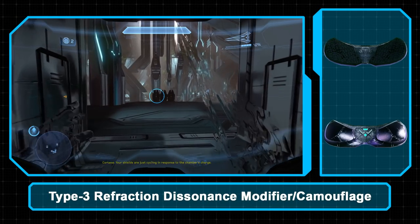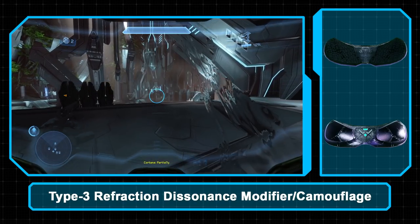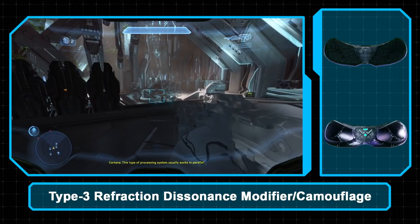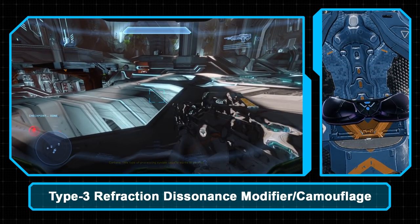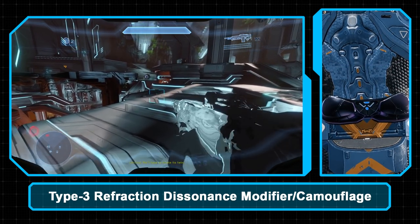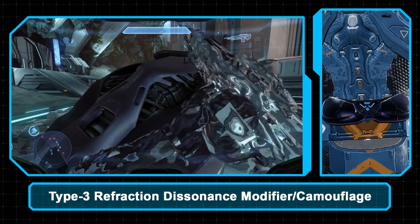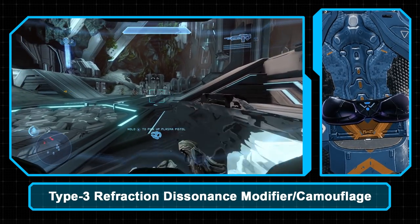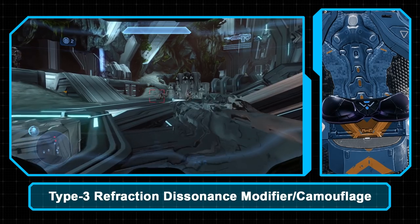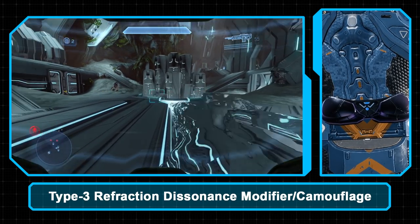The Type 3 Refraction Dissonance Modifier — also known as Active Camo — is a Covenant piece of equipment manufactured by the Sanghelios-based Merchants of Keycost. Attached to the base of the spine like most other armor abilities, this plug-in module bends light around the user, making them nearly invisible. A brief shimmer from the diffracted light is all that visually alerts others to the user's presence.